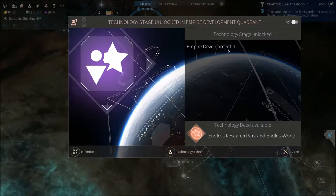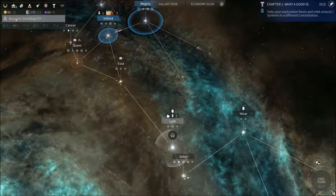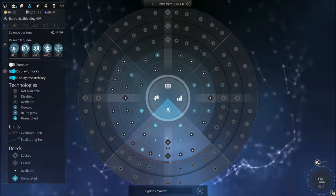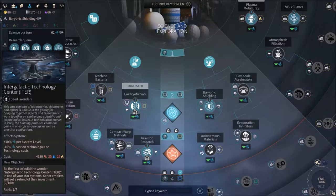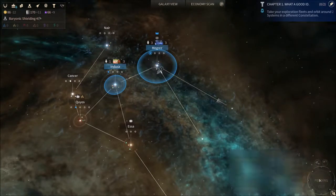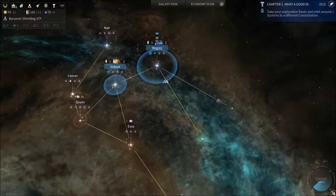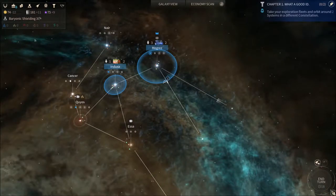We've researched enough on the science side of the tech tree. Now we've got the ability to build a wonder — the Intergalactic Technology Center — which we're mostly gonna build as soon as we have both Titanium and Hyperion. And yeah, that's it essentially. Turn 19 now.